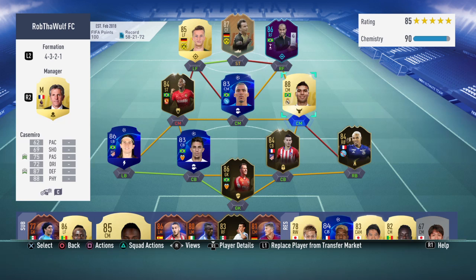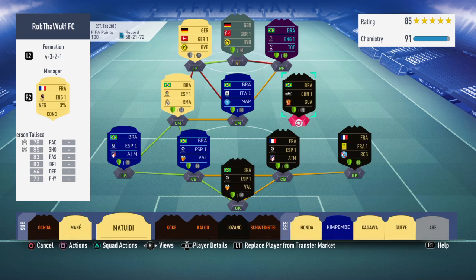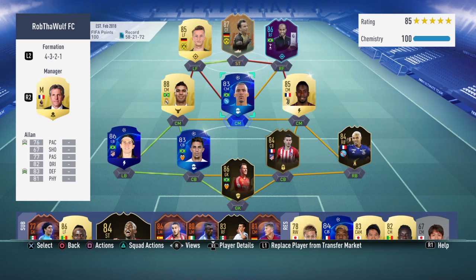It doesn't give him the full chemistry - why not? Why does he not go up? With Matuidi, Lucas stays at eight, which is weird. I don't know what I want to do. If you guys have any suggestions, put them down in the comment section and I will look over them. If you guys have any suggestions on players I should use - mainly in my right back and midfield positions - let me know.